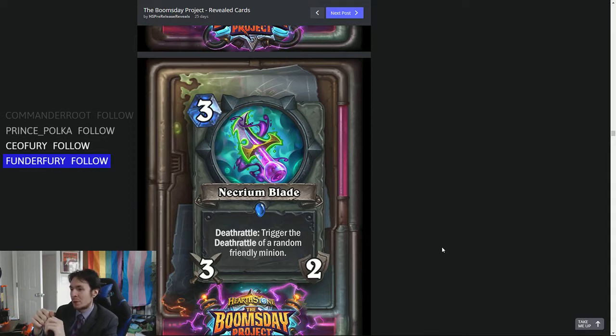Turn 3: play it and attack. Turn 4: play the Crawler, attack again, kill another minion, get the little 1-1 ooze, kill another minion. Okay, that's nice — but outside of that very specific case where you have both cards in hand, it's terrible. It luckily curves out, but otherwise it's just bad.